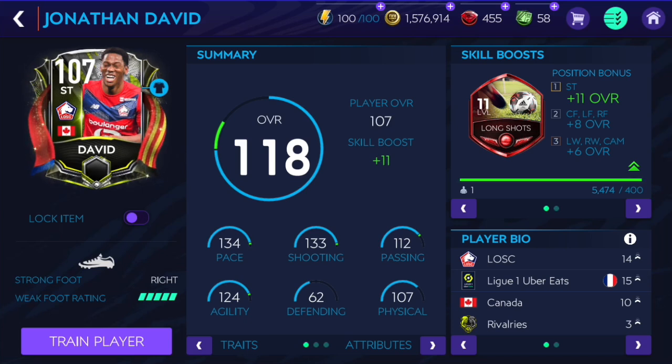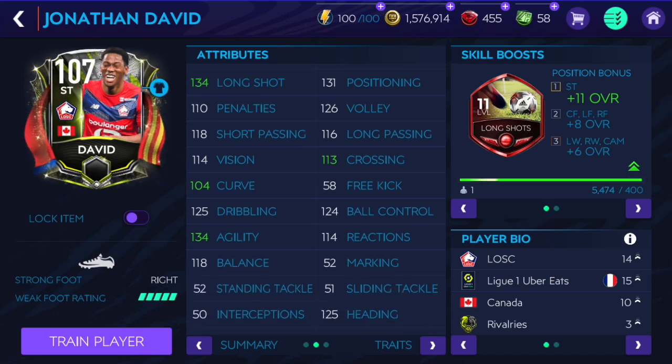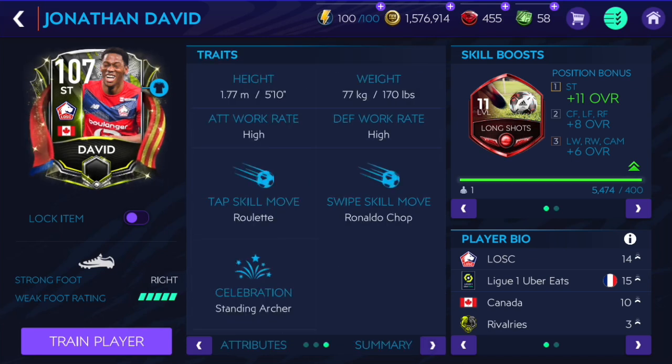His card looks very very nice. He's got 134 pace, 133 shooting, 124 agility, 134 finishing and long shot, 140 shot power, 131 positioning. He's got 125 dribbling — not the greatest but not bad. 134 agility is great, 180 balance is a little bit low, 120 ball control as well. He's got long shot skill boost.